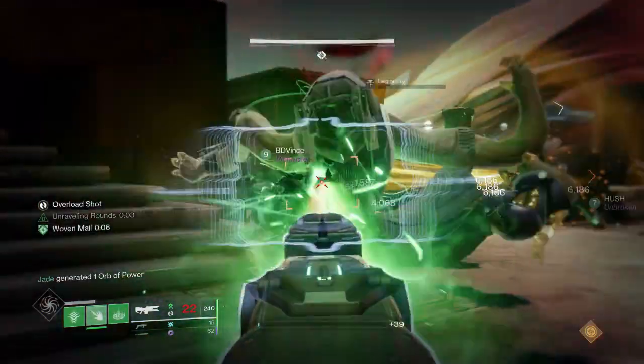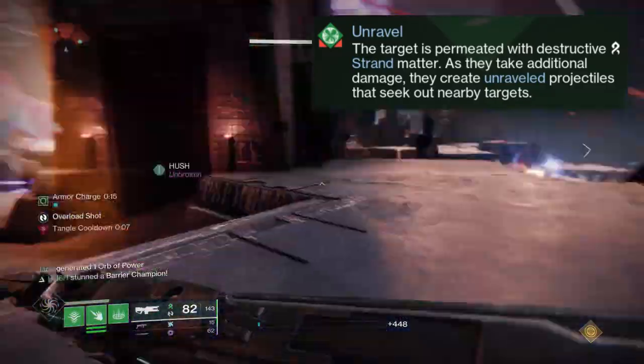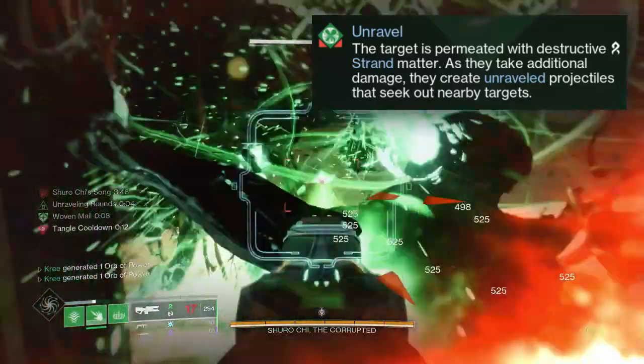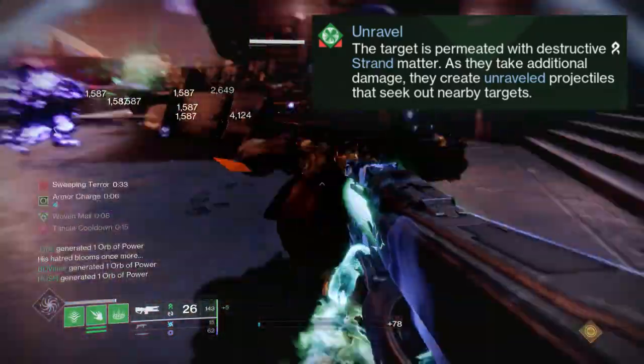What is Unravel? If we just go ahead and read at face value what it says in-game, it reads as: as the target is permeated with destructive strand matter, as they take additional damage, they create Unravel projectiles that seek out nearby targets. It's constantly proccing over and over again, and reapplying itself as you do more damage.